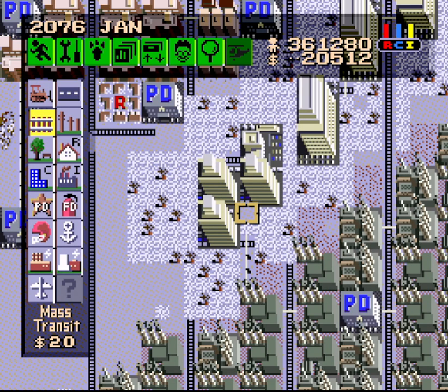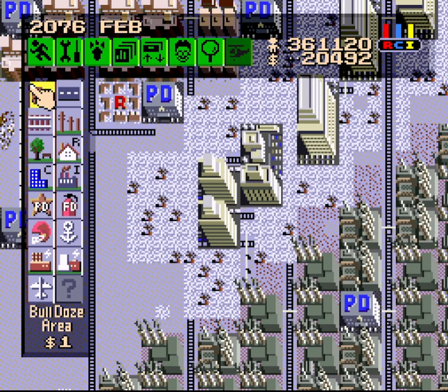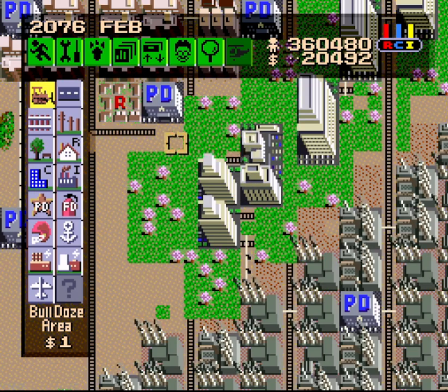I want to wait for it to get down to C3 before replacing the rail there, because if it's a C4, it could upgrade to a C5, and then once I destroy the rail again to get it to degrade, it could still merge with the C5 on the left before the game checks that you don't have transit here and you're not supposed to be developing. So we'll just leave it like this for now and see how long it takes to get the left C-top to happen there.